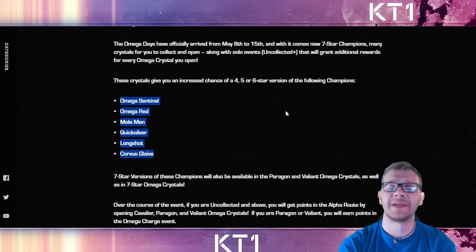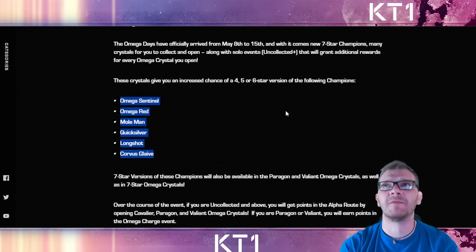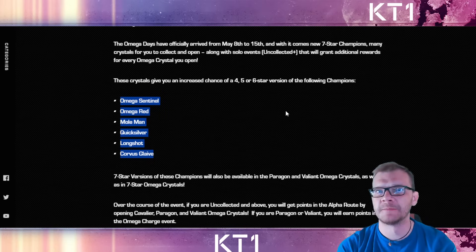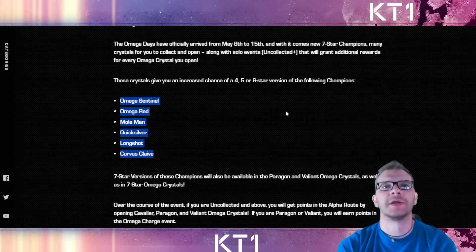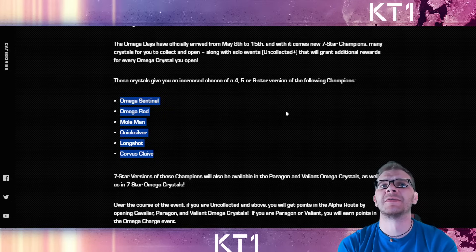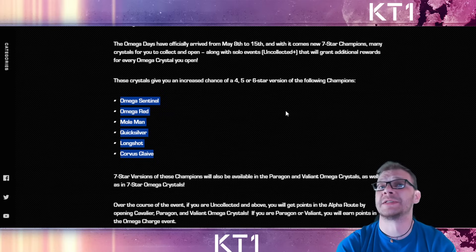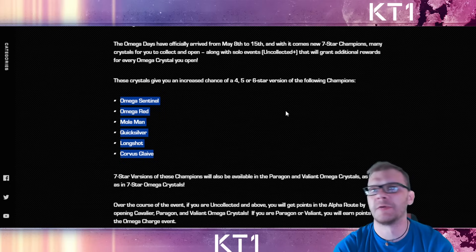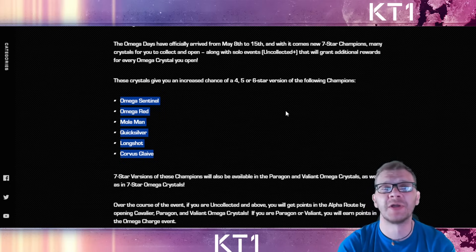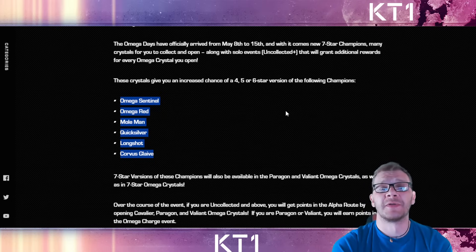I want to get as many of these champions as possible to have an outlet for my rank-up resources. There are still a couple of ascensions I can grab and a ton of champions I still want to ascend, plus other useful materials. As a great anecdotal example: my spring cleaning opening gave me double titan crystals - Destroyer and Blade - and I maxed out six-star Destroyer. But Destroyer really needs his awakening ability and I'm in no rush to invest in either of those two champions.